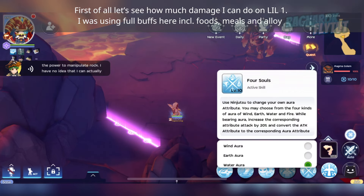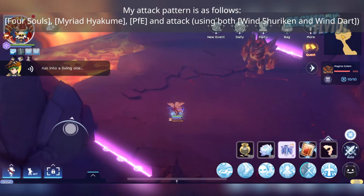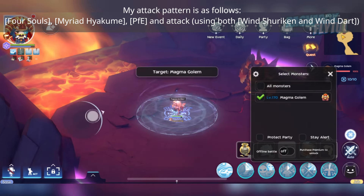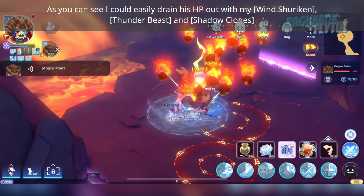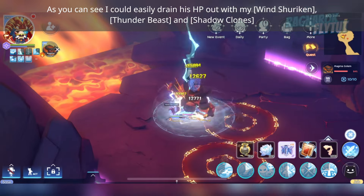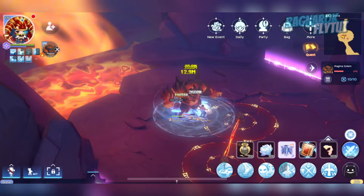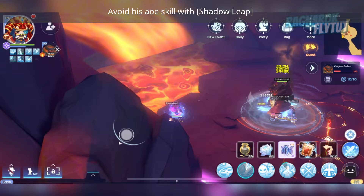Now let's see how much damage I can do on this floor. I was using full buffs including foods, meals, and alloy. My attack pattern is: Full Souls, Myriad Hyakume, Preferred 4 Elite, and Attack. As you can see, I could easily drain his HP with my Shuriken, Thunder Beast, and clones. Avoid his AOE skills with Shadow Leap.